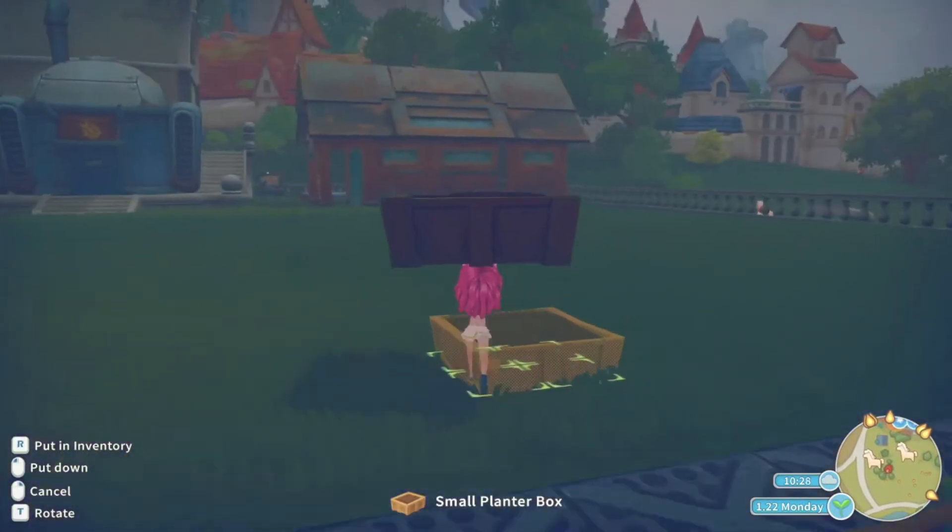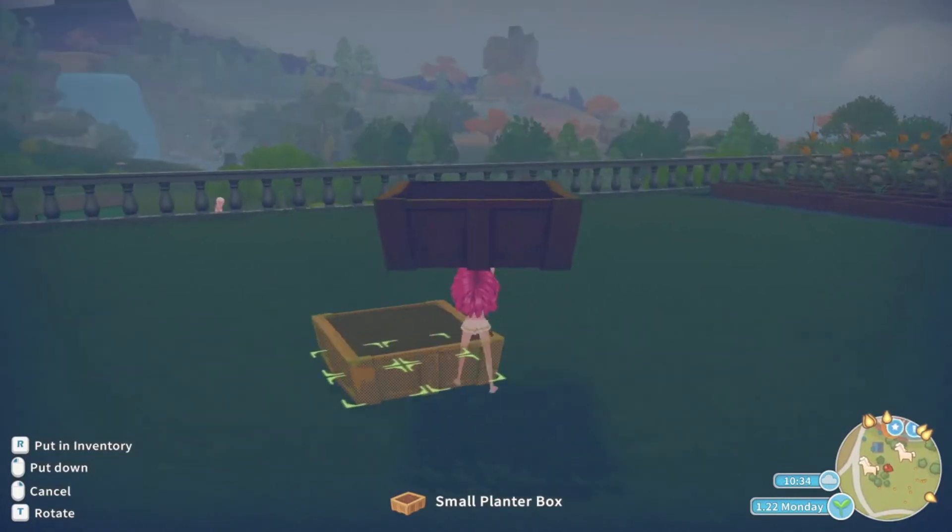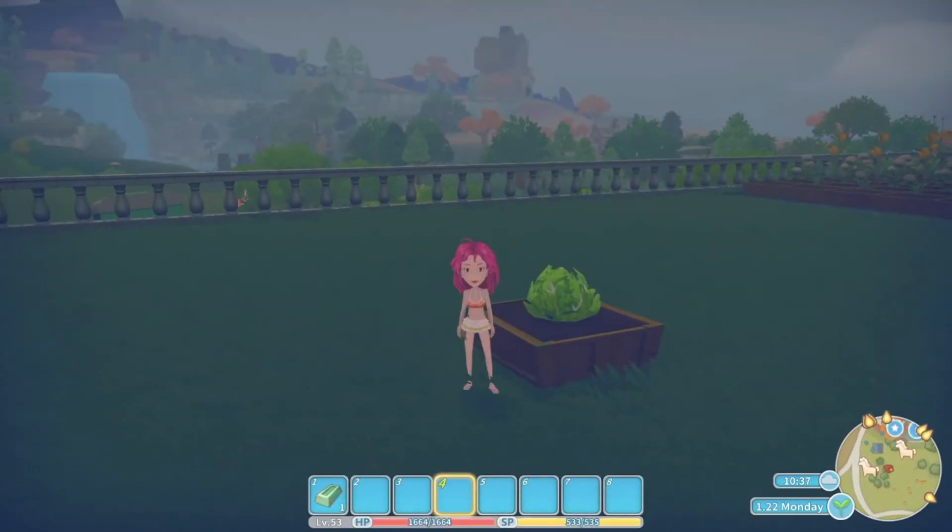Lettuce, however, is something that can only be grown during spring and autumn, so if you don't plant it during spring, you'll only be able to get a colorful llama mount in autumn.